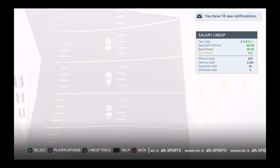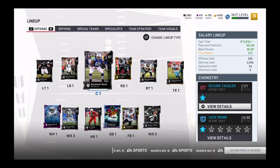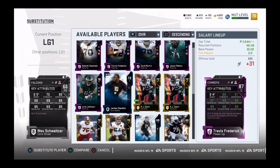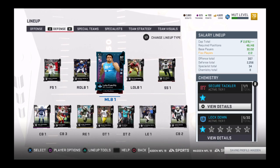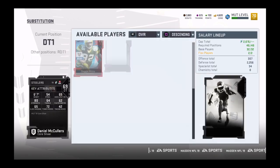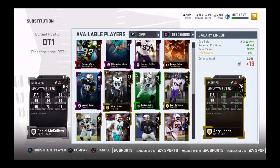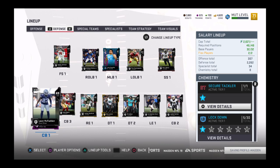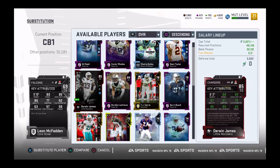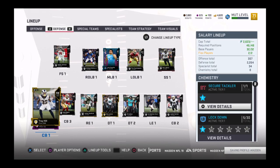Right guard — here he is, AJ Kan. Now he's my starting right guard. Left guard — I got Chris Reed. Then I got a corner and a DE tackle. I think it was Avery Jones for the DE tackle. For corner it was a 72 overall, Troy Hill. I added four players and only went up one overall. That's sad.